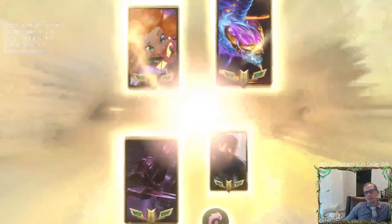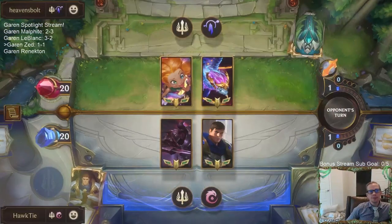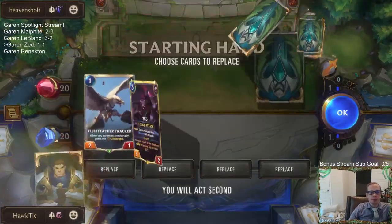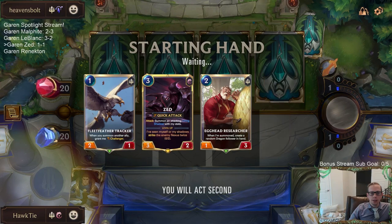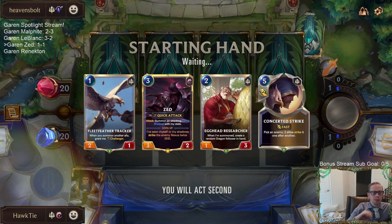Game 3 - no Shyvana, so just Zoe and Aurelion Sol, going small and big. We're keeping the 1, 2, 3 curve. Single Combat - units aren't very large for Single Combat though.